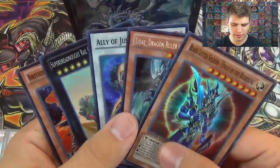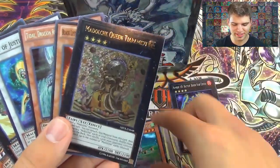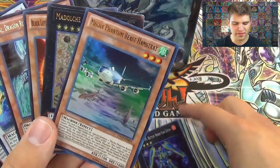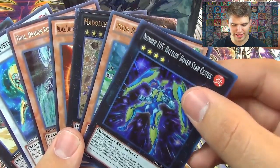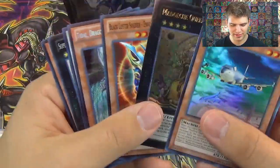Epic cards! And then from our packs: an Ultimate Rare Madolche Queen Tiaramisu, Mecha Phantom Beast Hamstrat, Mecha Phantom Beast, and Battlin' Boxer Star Cestus. What an awesome tin!